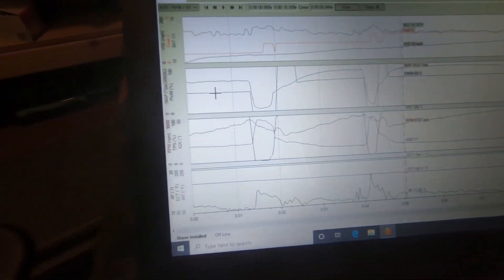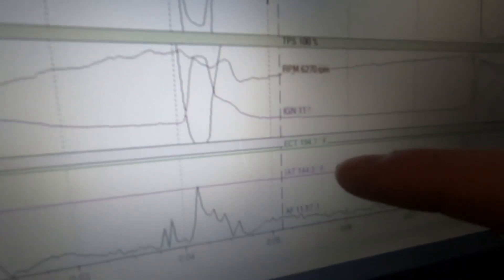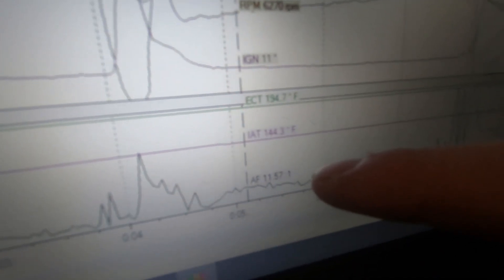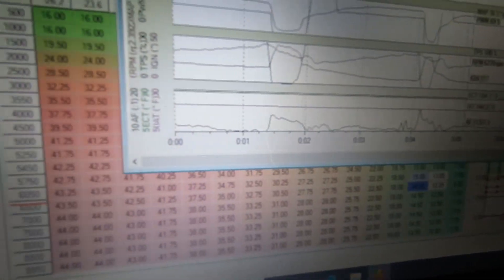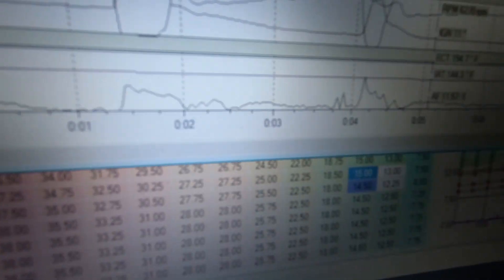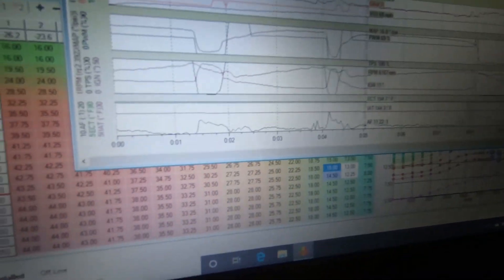Looking at the map — this is basically first gear, second gear, and third gear. Clicking on third gear: 16.1 pounds of boost, 11 degrees of timing, cooling temp 194°F, intake temp 144°F, and 11.5 air-to-fuel. The intake temp is so high that the ECU is retarding timing — it sees the high intake temp and pulls timing. The map is calling for 15 degrees, but we're seeing 11. At 16.1 pounds boost, we're right at the 16-pound target.